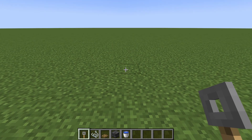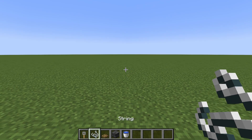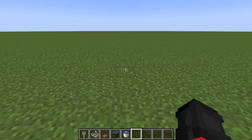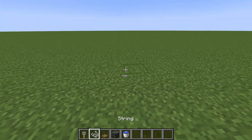Our next dupe is actually going to be two dupes combined. You're going to want some tripwire hooks, some wire, some string, some trap doors, blocks of your choice, and a water bucket. The first one is super easy — it's the tripwire hook dupe.